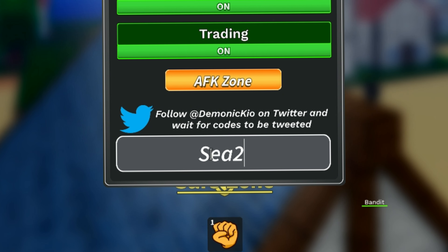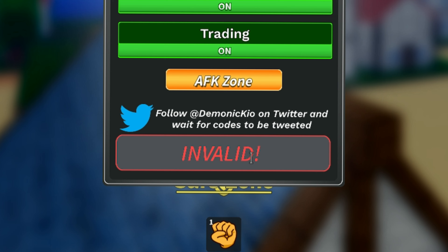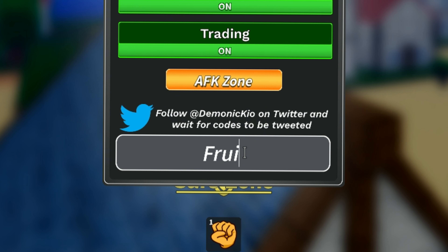The first code is 'C2!' (C2 and exclamation mark). This code gives you one random fruit. Currently this code is not working, but developers said they will add this code later. Now let's move to the second code.